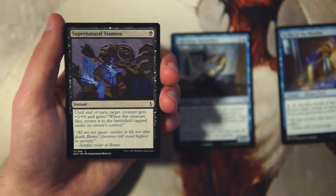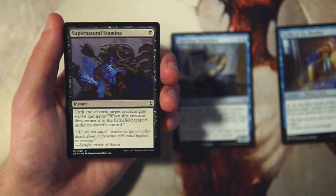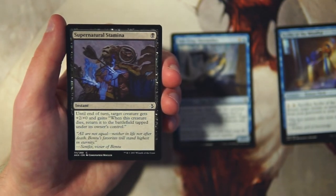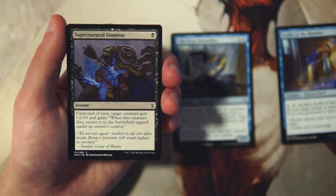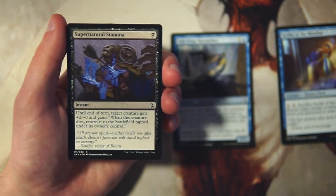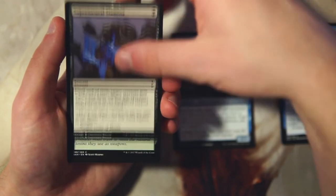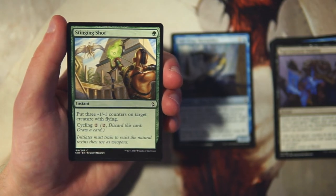Supernatural Stamina is an instant for one black — until end of turn, target creature gets plus two plus zero and gains: when this creature dies, return it to the battlefield tapped under its owner's control. This is a pretty good combat trick — very efficient, gives a big plus two plus zero boost, and bringing the creature back to the battlefield is really solid since you can trade it away without worrying. I like this card, but it's still a combat trick so I wouldn't take it early. If I was in black and needed tricks, this is one of the best.